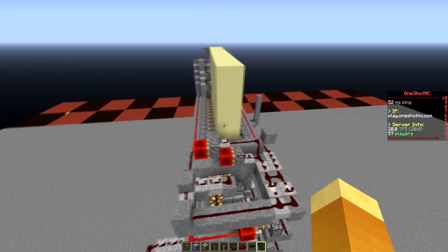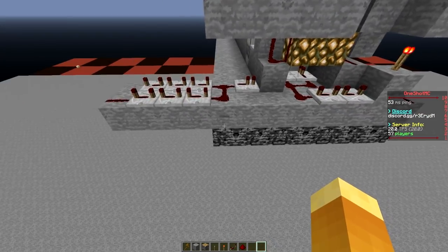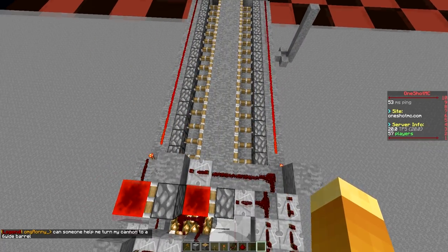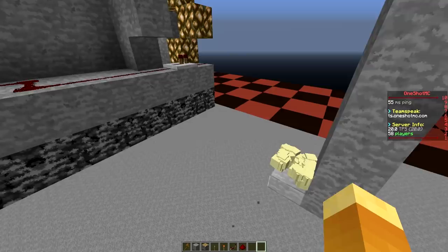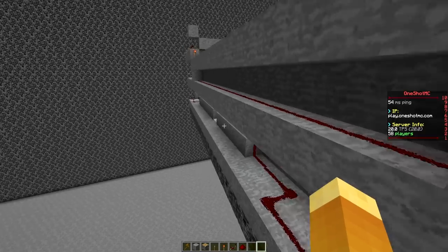Now we're going to fire one shot with just the sand so you guys can see it. The button's right there — fire it. The sand falls, right away it closes, and the sand goes in here. Obviously most of it went onto the slab right there, as it should have. Yeah, it works perfectly.